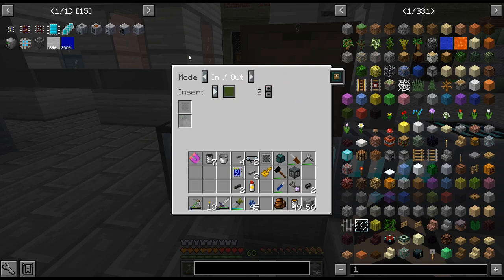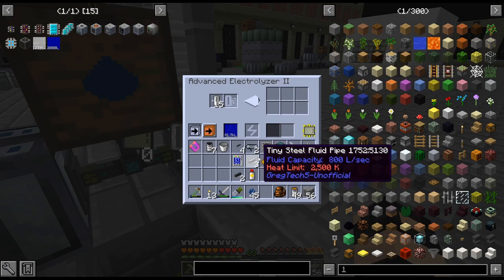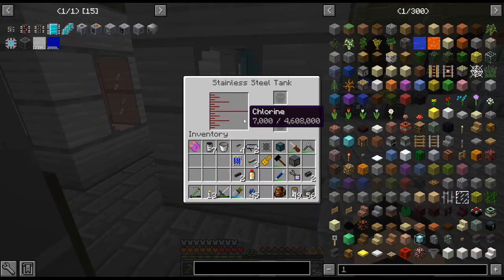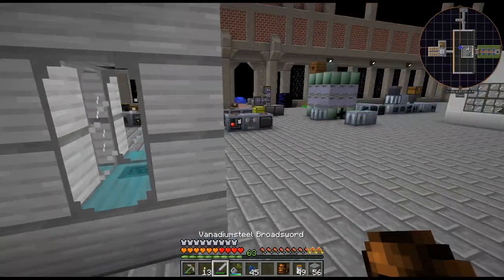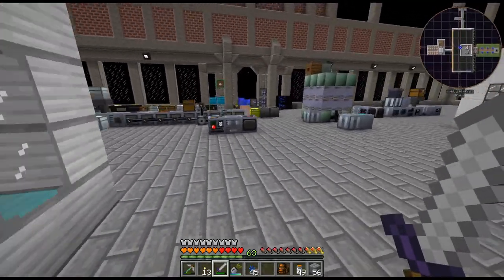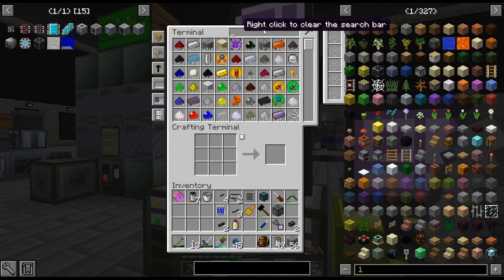I much prefer having the in and the out on the same thing. We're producing chlorine. Chlorine is going in there. I think I have some chlorine somewhere — I have a couple cells of it. I'll throw it in there. This is going in here, and then I do need to pump that out.